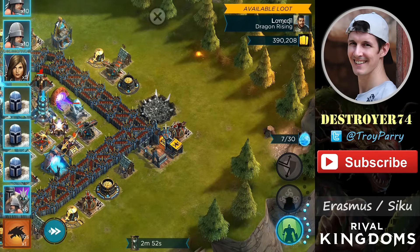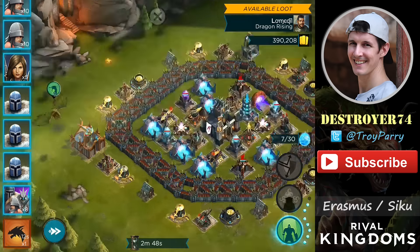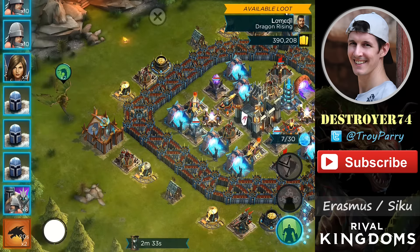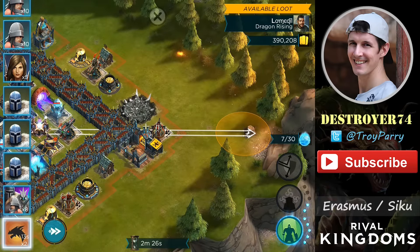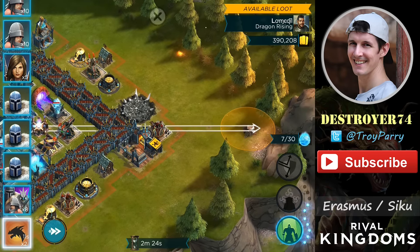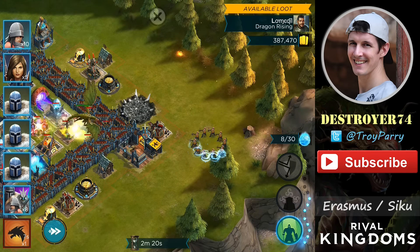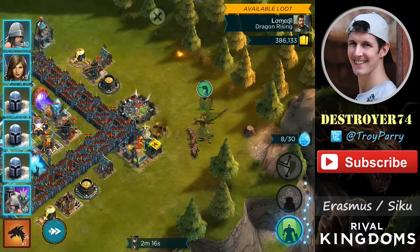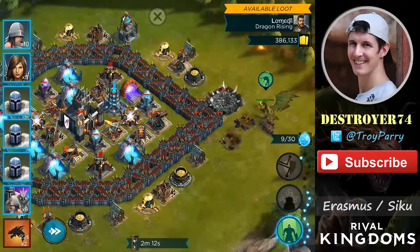That building has a lot of hit points so I can build up a lot of recharge on the dragon. As soon as it has taken down that building I'll sweep across the base as far right as possible. There is a watch tower on the other side, so I will deploy one squad of wardens to make sure my dragon doesn't get damaged — I'll drop that right now. That's distracted it from the dragon, and the dragon has almost two recharges so I can sweep back across the base.